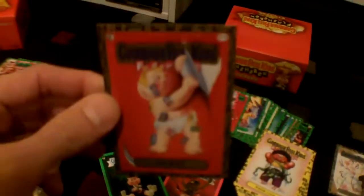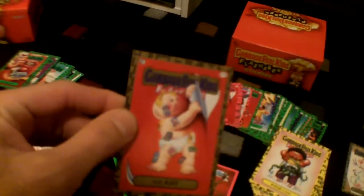Second box — same deal: pink, green, four silvers as usual, some Atom Mania cards, two 3Ds, and I got a gold GPK Killer. And the stacked yellows.